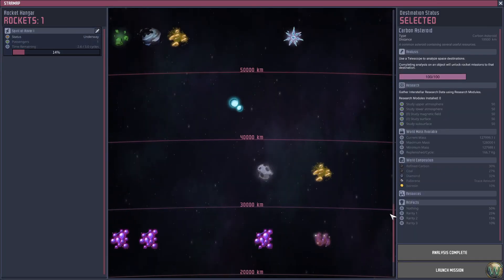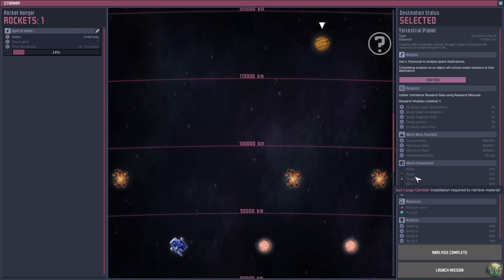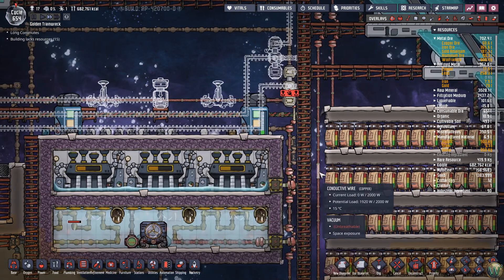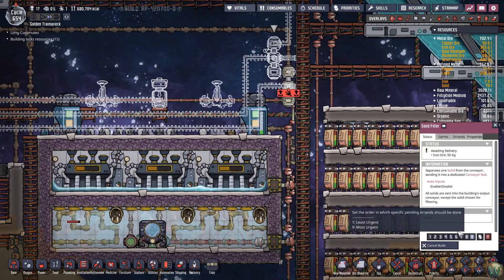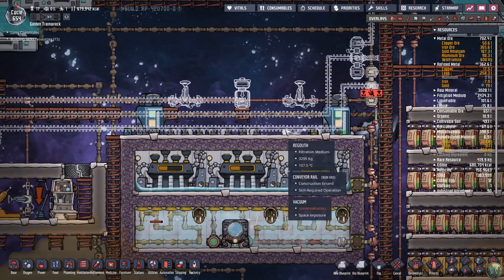I don't have power connected yet, which is kind of on purpose. Let's set regolith as the filter — filtration medium. I'll copy that. Also, my telescope is idle, so let's scan some more. Oh, we got a Terrestrial planet, which is kind of fun because you get things like water and oxygen from it — not that we need either of those. Let's analyze that. Also prioritize this so it gets done and I can set that filter before the power gets built.